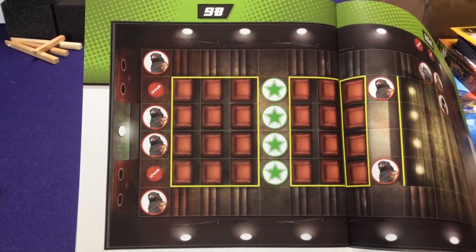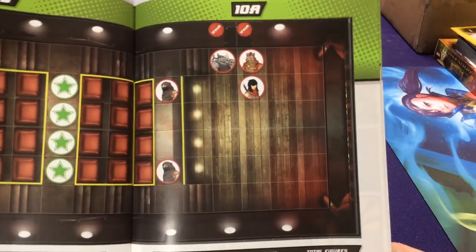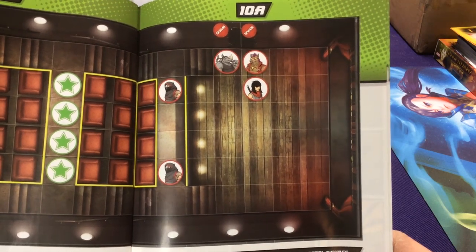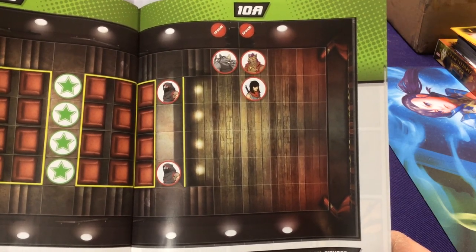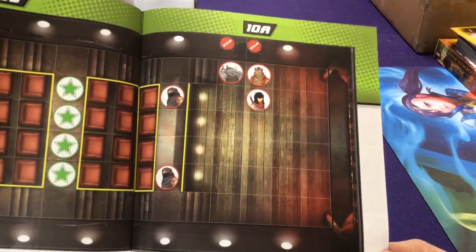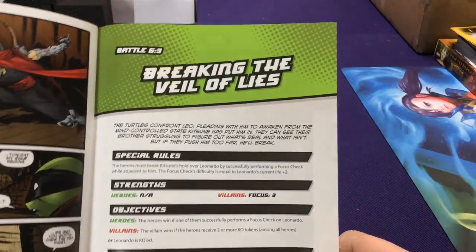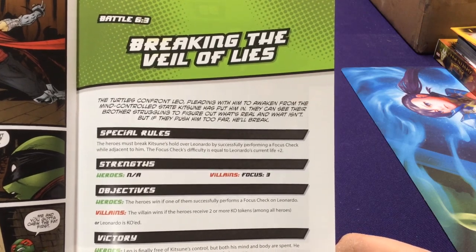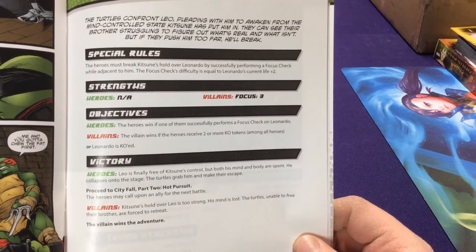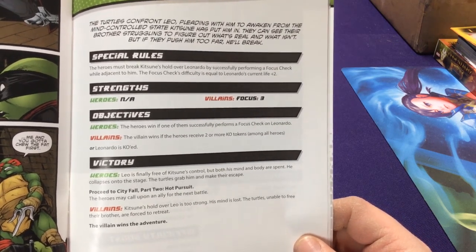I thought that'd be a neat mechanic for a campaign mode: win and you get stronger, get KO'd or lose a match and it weakens your characters — you have to set some out, then you can heal. Certain checkpoints where if you win everyone rests back up to full, or if you lose there's a bigger penalty. 'Breaking the Veil of Lies' and 'The Foot — Tonight Belongs to the Foot.' The Batman one does have gear cards — like utility belt cards — and you could spend points to buy those or allies. This game has a lot more ally cards than the Batman one did.